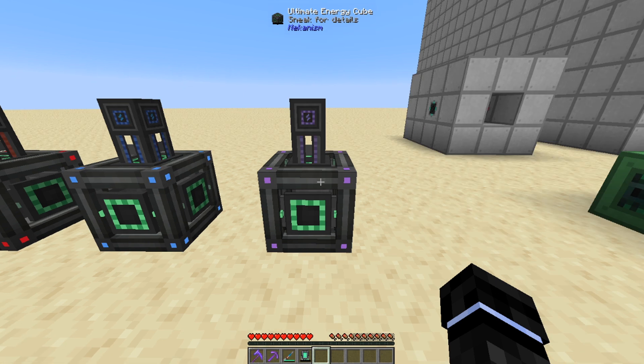Finally we have the Ultimate Energy Cube. This can store 102.4 million FE. It can transfer 102,400 FE a tick input and output. The cables have a capacity and transfer rate of 3.27 million FE a tick.